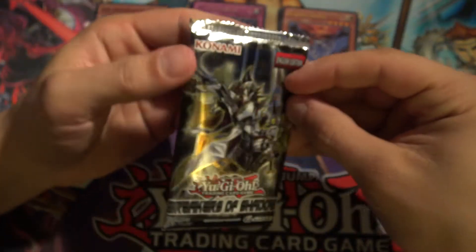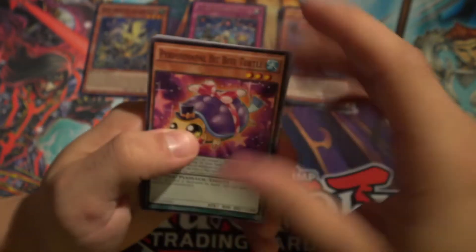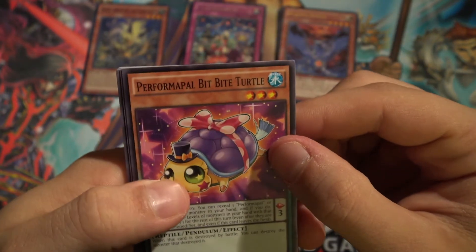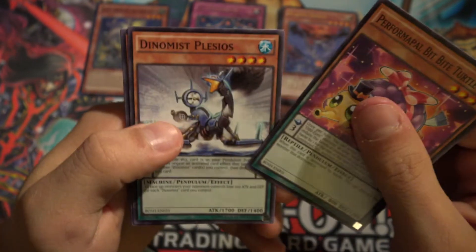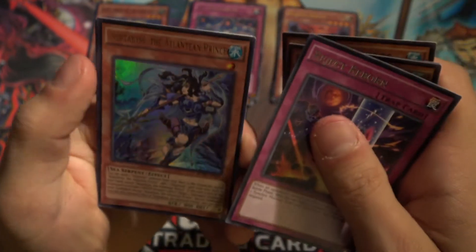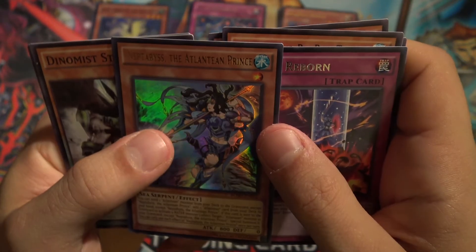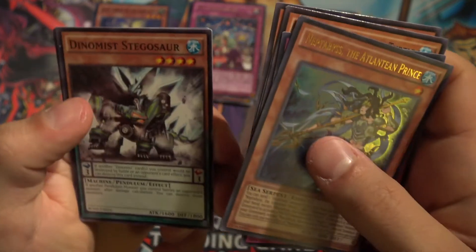And then for Breakers of Shadow — hey, what if we pull that Cyber Dragon Infinity? Performapal Bitbite Turtle has been reprinted so many times now. All right, Reject Reborn and then — oh baby! Ultra rare: Neptabyss the Atlantean Prince! Awesome, Dynamist! I was not expecting an ultra rare, that's awesome — hey, that was worth it!